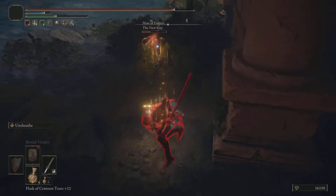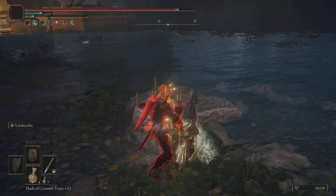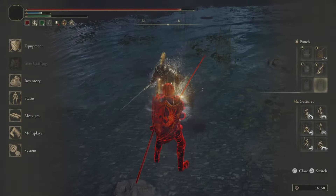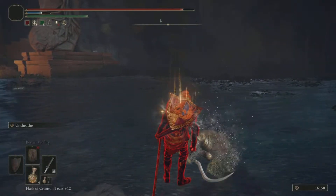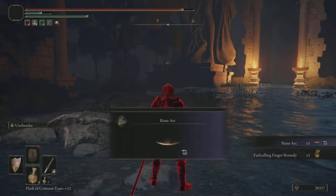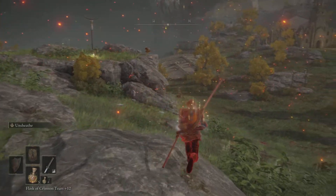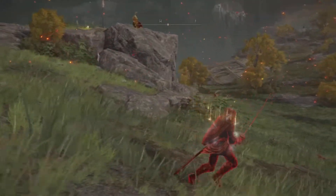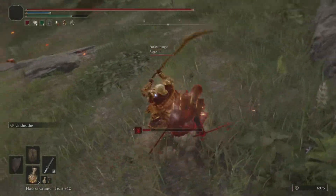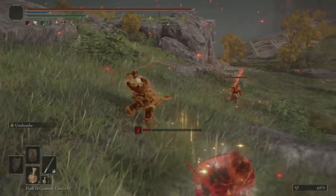Let's get back to the build. I feel tanky — even in this little armor, I feel tanky and I like that. I'm doing good damage. Below 30 dexterity, the damage is not good. 30 and above, the damage is good. Getting to 40 dexterity — if you can get there — your damage is good. It might not be the most damaging, but it's damaging enough. You're seeing me kill multiple people, so it's good damage.